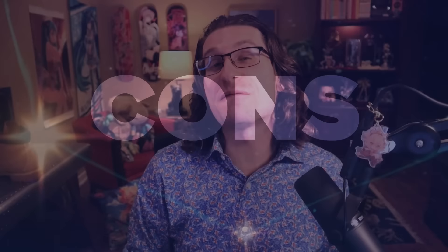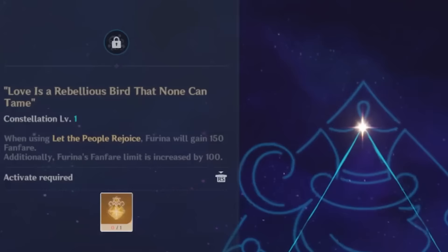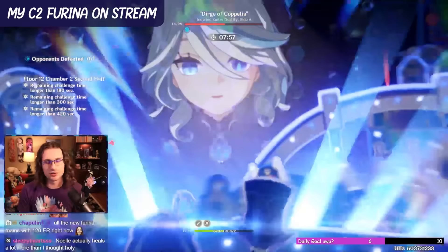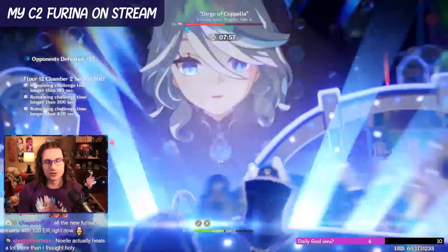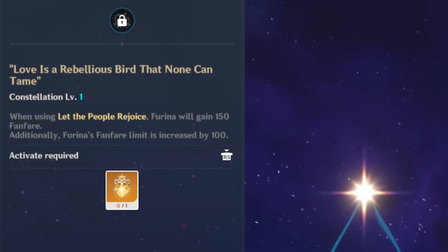Now for the people buying front row Broadway seats to Farina's performance, let's rate all of her constellations. C1: she immediately gains 150 fanfare points — half her original max — but this constellation also raises max stacks to 400. This speeds up how fast she reaches higher damage percent increases and raises the ceiling. Both are strong effects, but you still need a healer and usually generate stacks fast with one anyway. I'd give this a 3.5 out of 5.